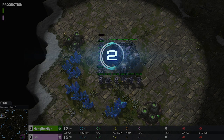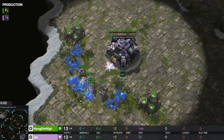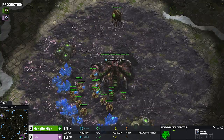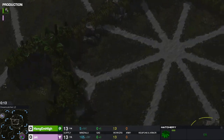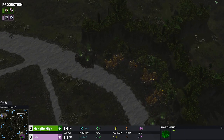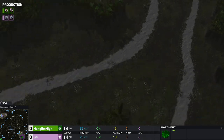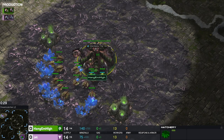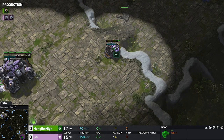This is game two. We have the pink Terran for Jet and the green Zerg for Hang Em High on Dreamcatcher LE. This is a big map with a very special place in my heart — I remember an approximately two-hour Protoss versus Protoss game on this map back when I was still a math schooler myself, and that was a travesty.